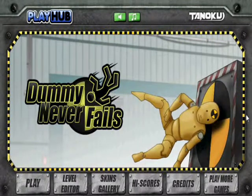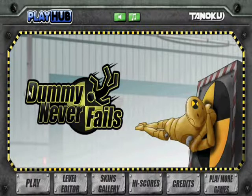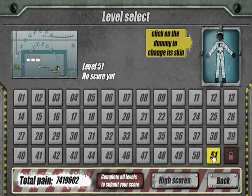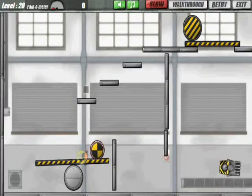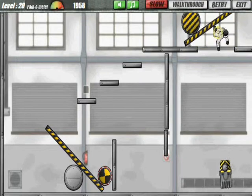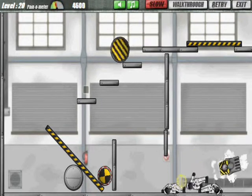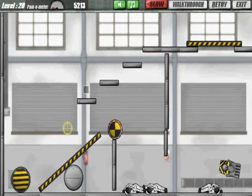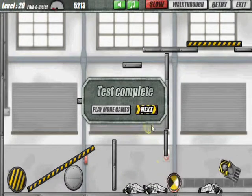Hey YouTube, what's up! Today it's just me, Cameron, and we're going to be playing a game on playhub.com called Dummy Never Fails. This is episode 4, and I've gotten to level 51 — almost the last level. We're going to start from level 20. The objective of the game is you have your dummies, you can customize them and change them to different types of people, and the point is to get your dummies to hit the target — the glowing one over here.